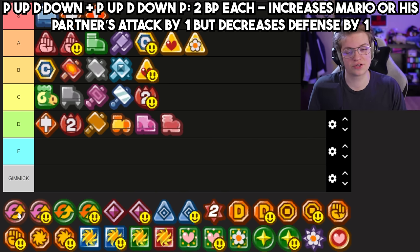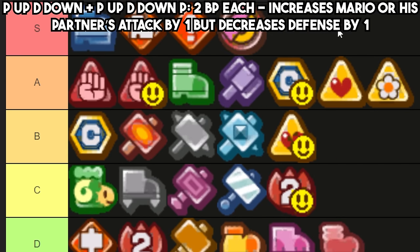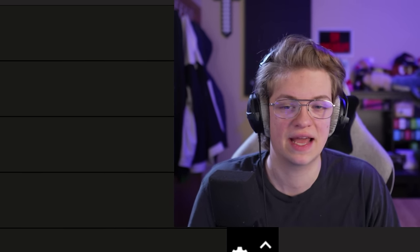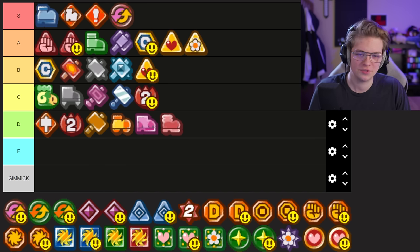I don't know if this is going to be a hot take or not, but I think P-Up D-Down goes S tier because it's a cheap attack increase — the defense drop can kind of hurt, but the trade-off is so worth it. You can stack this with Power Plus and spend eight badge power to have two attack increases, and really the defense drop just doesn't matter that much. It's a very worthwhile trade-off.